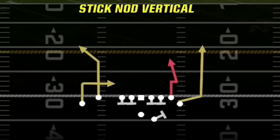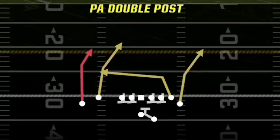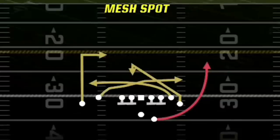As for the pass plays, I'm going to choose the stick nod vertical, which is a dink and dunk play as well as a one play touchdown versus multiple defenses including cover 0. The next play is the wheel post drag, which is a one play touchdown against a lot of different defenses as well, including cover 2 man. And the last play is the PA double post, which is probably the best play in the formation as it can do just about everything. The fifth play I typically choose is going to be the mesh spot, as this play has multiple routes that can't be stopped if you use it correctly.